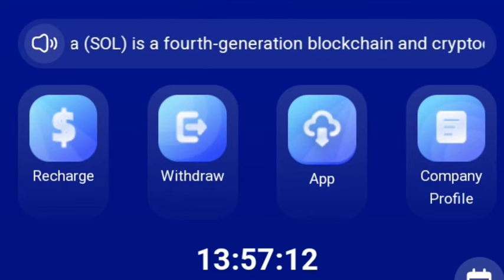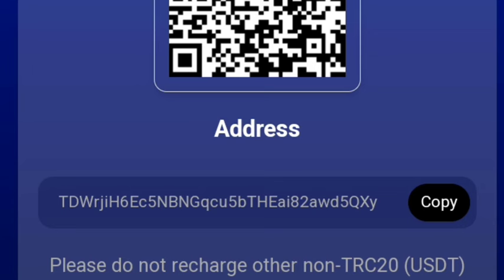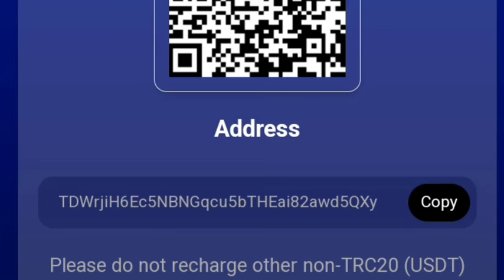So what you guys need to do is to tap on recharge. When this screen pops out, we have to copy this exact address. When we copy that, we can go over to our wallet to fund it. I'm going to be funding 10 USDT into this platform.